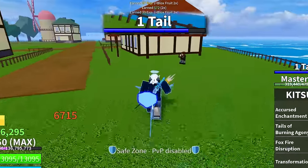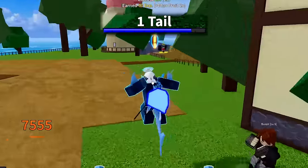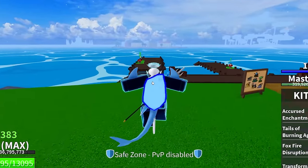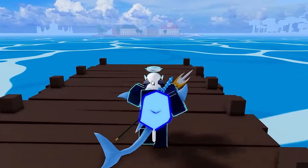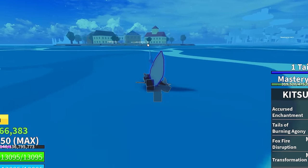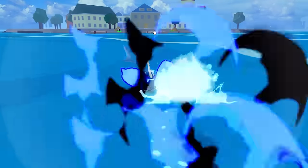Unfortunately, everything here in the first sea has very low HP. The only way to get more tails is by really fighting other players. So with that being said, let's go ahead and get a boat — or just walk over the water because we have the shark race on — and scan the map for some max level players. Speaking of which, there's a level 2500 over there.